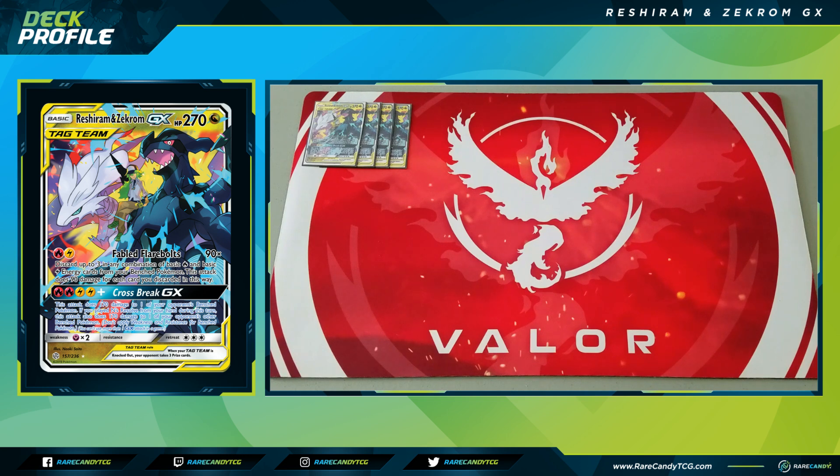The GX attack, Crossbreak GX, costs two fire and two lightning and does 170 to one of your opponent's bench Pokemon. If you played Enn's Resolve from your hand this turn, you do 170 to another Pokemon as well. This is very powerful — especially if your opponent is trying to wall with a one-prizer, or you can pick off a Dedenne and another one-prizer or knock out two Dedennes for four prizes. Both attacks are incredibly strong.